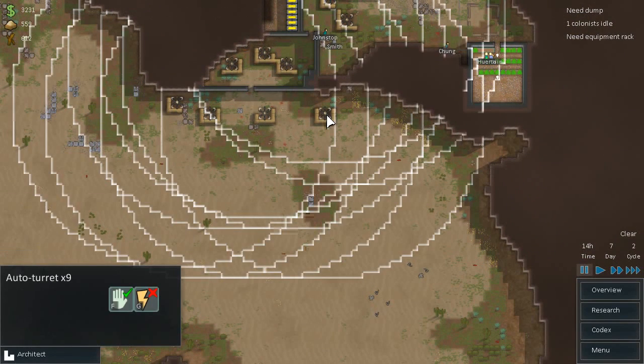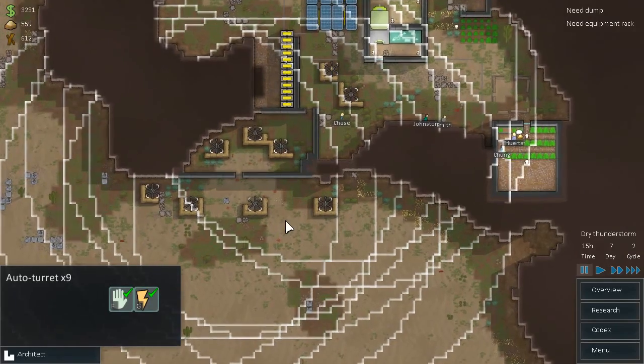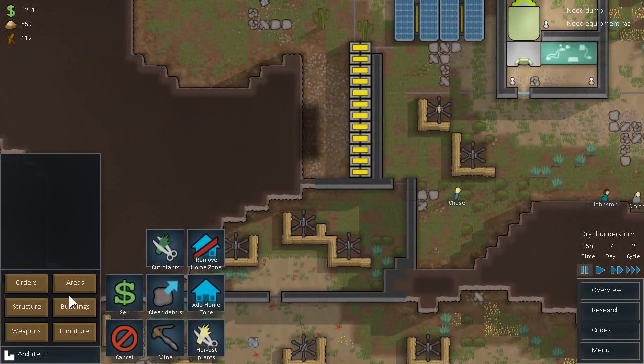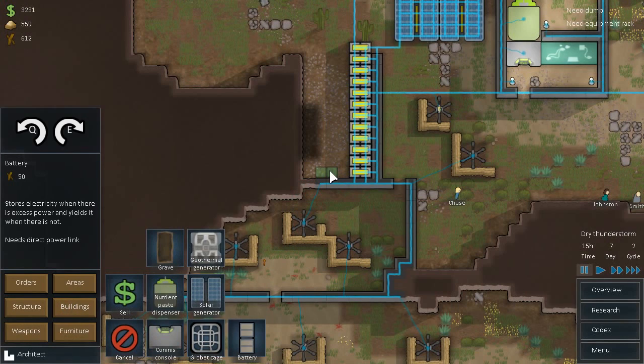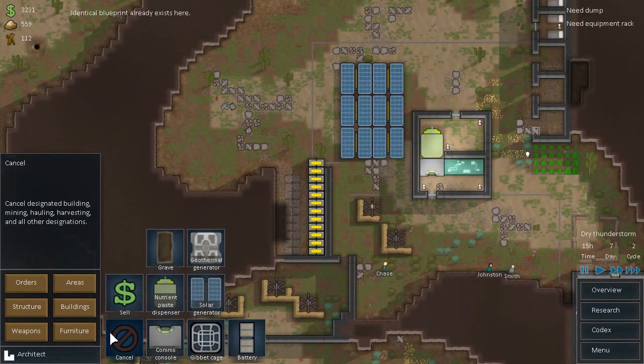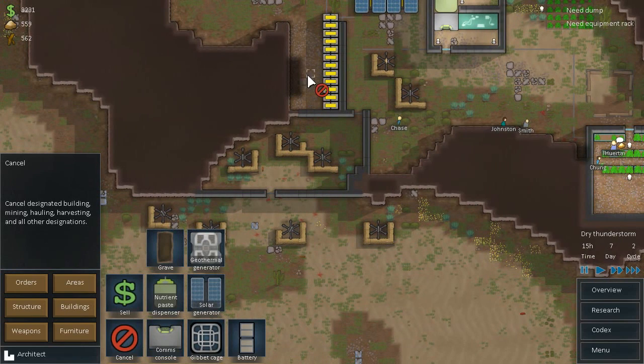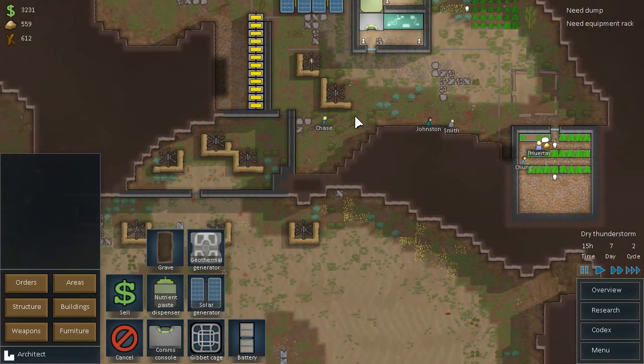Let's start up. Should I turn them all on? I guess it could be a test — we can see how much power it actually takes to run this. I want to go to Buildings, then Batteries. That's a lot of metal though. We'll cancel about half of them just so we have a decent amount, in case we have to wait. I want to replace my turrets and defenses as soon as possible.